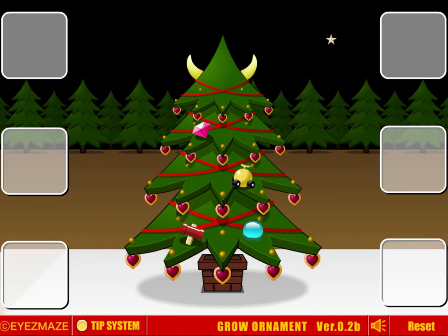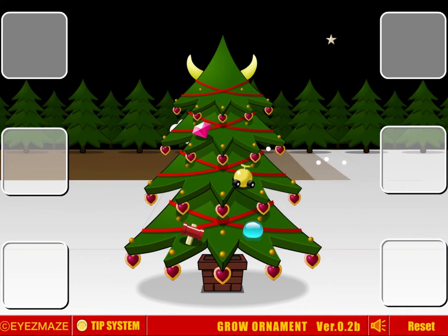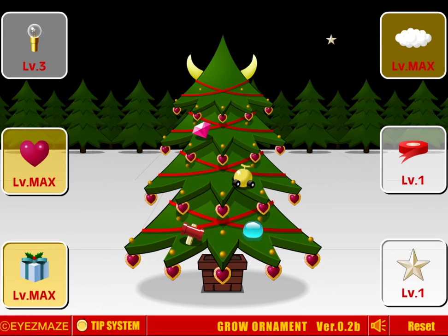As we can see, I think the present must be leveled up max because we put that first. I need to put the lights earlier. Actually, I wonder if that cloud guy didn't need to do more. I actually need to put this second to last because it had two levels. I think it must have messed something up.